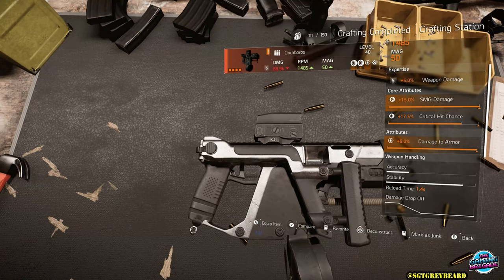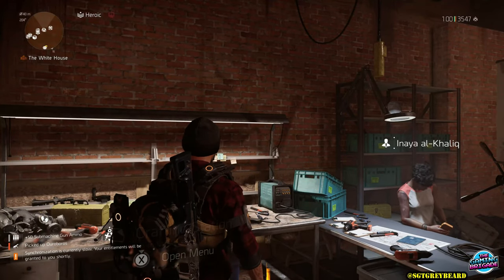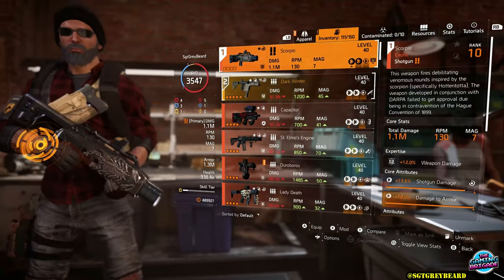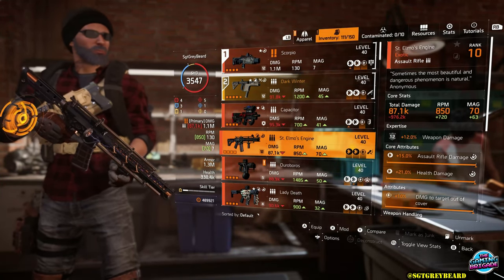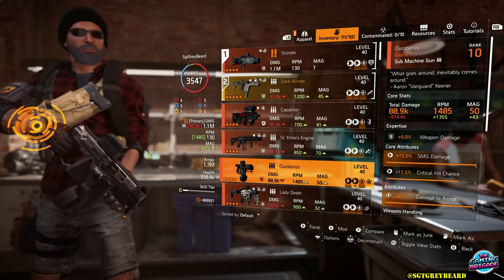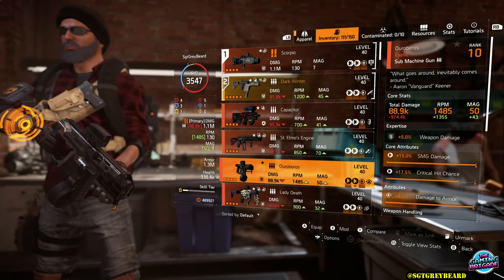Now that takes us to the most important aspect of this video: make sure the first thing you do once you get a version you like is go to your inventory and mark it as a favorite. If you don't, you could accidentally deconstruct it — that is the reason I'm putting this video together. I have unfortunately heard from so many people who have accidentally deconstructed something they didn't mean to, and if you do not have a certain exotic in your inventory you cannot reconfigure it, which means you have to refarm for that item all over again.